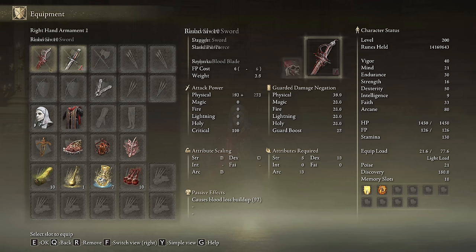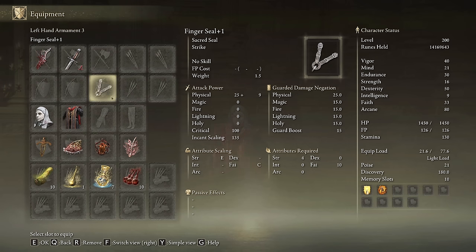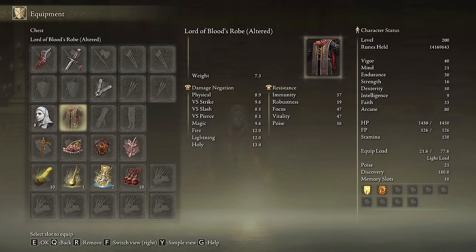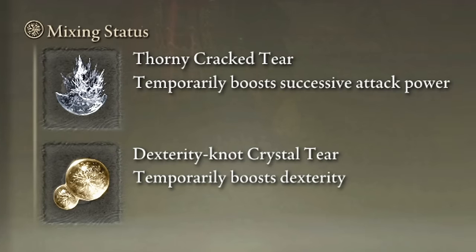We are going to use the Reduvia on plus 10, any weapon with the Seppuku Ash of War to trigger bleed, and any seal we have available to cast our main buffs. I will use the Lord of Blood's robe just for style and to get a 10% damage boost with each bleed proc, I will use the White Mask. The most effective talismans for this build are the Ritual Sword Talisman, the Shard of Alexander, the Lord of Blood's Exultation and the Rotten Winged Sword Insignia. In our Physick Flask we will use the Thorny Cracked Tear and the Dexterity-knot Crystal Tear.